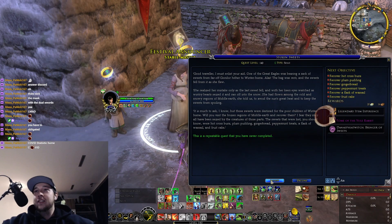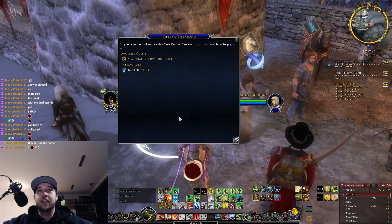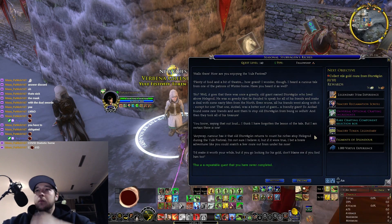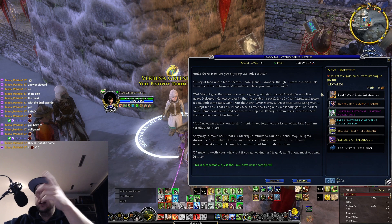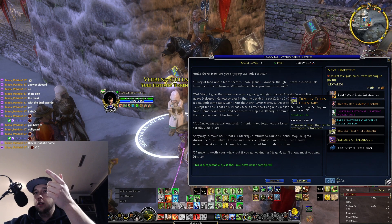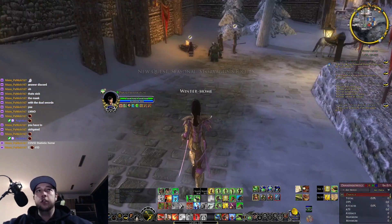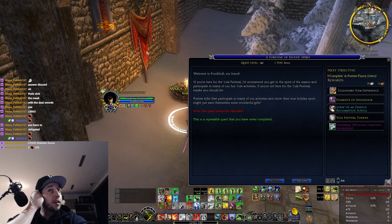Let's see — Stolen Sweets, Recover Hot Cross Buns. We have to find some snacks. This one is the important seasonal one. You do a tier two each day and you can get one of these coins, and if you have ten, you can get some virtue points and a tracery token. We'll definitely do the dungeon today too. Welcome to Frostbluff — it's a Fortune of Festive Spirit.